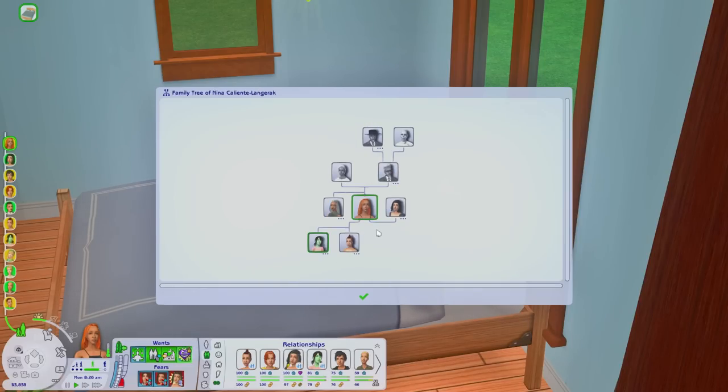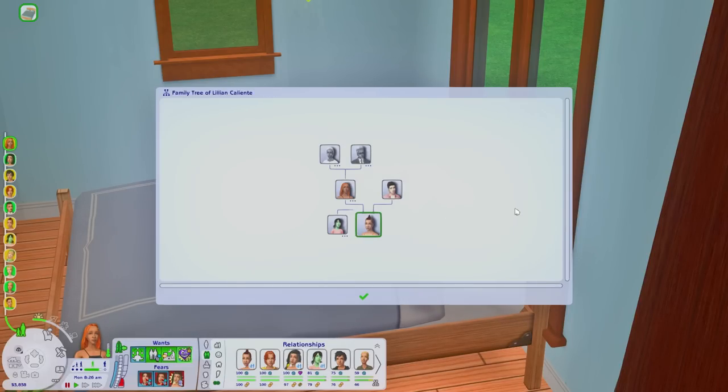I really don't like playing this household — I usually speed through it because it's just too many kids to deal with. But I'm glad that Caitlyn and Nina got their happy ending. That's not to say Nina still doesn't want to woohoo with 10 different sims, so to be determined.